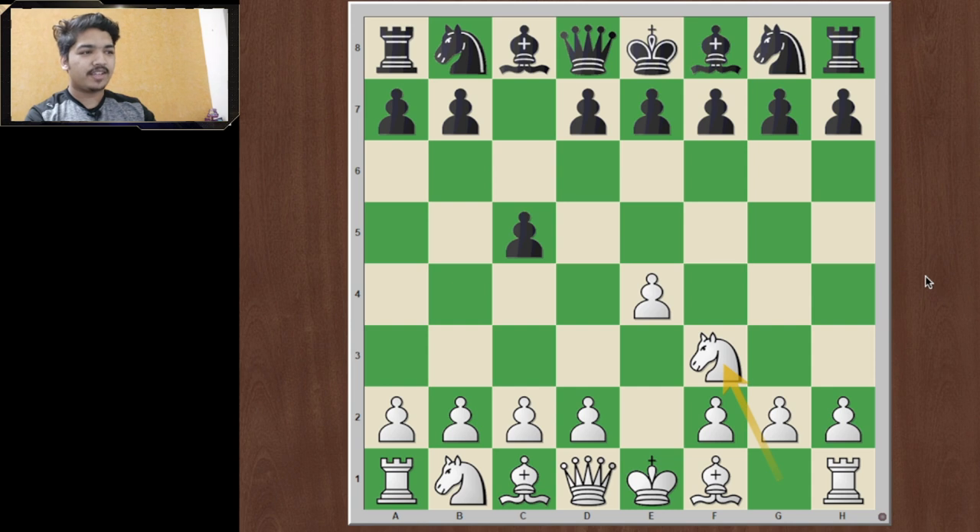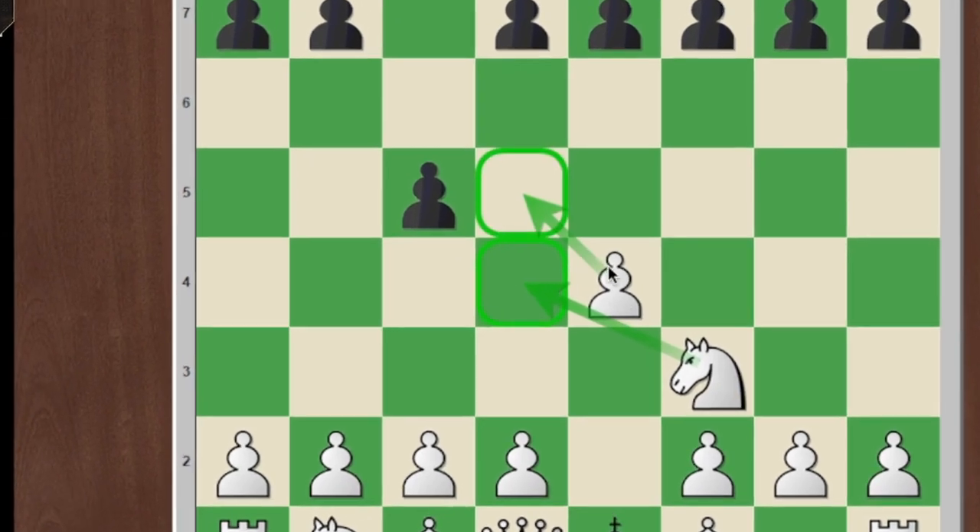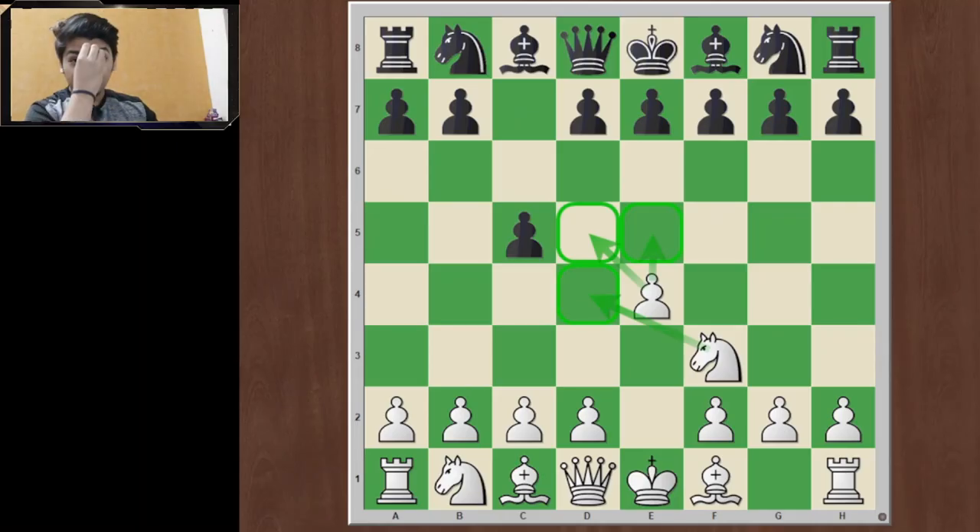Today we are going to play a very aggressive style against the Sicilian in general. We will respond with the move knight to f3. Since black has played c5, black is trying to control the center via the flank, so our idea should be very simple: control the center. We are going to control the center with knight f3, controlling the d4 square and two of the center squares, for maximum control.